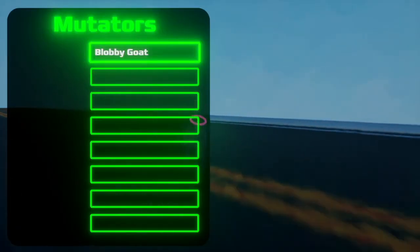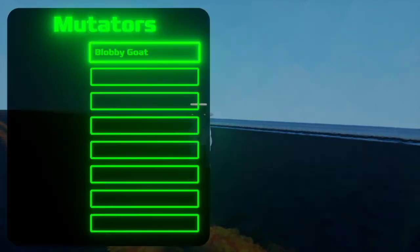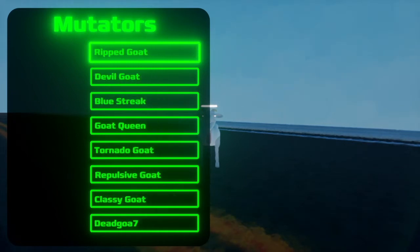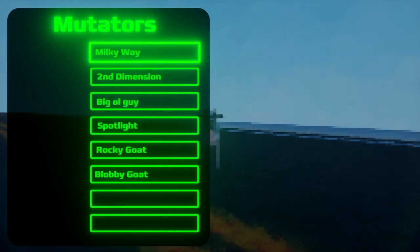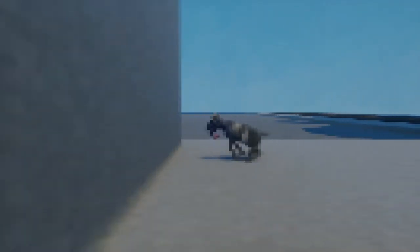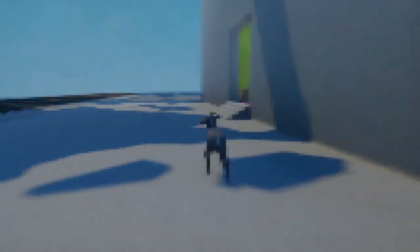The last mashup is Pixelated Goat, Second Dimension, and Double Jump. This will give you the ultimate old game experience. This really just feels like an old game at this point with the whole Double Jump and everything — I just thought this would be a little fun thing to include. But you can see it in action here.